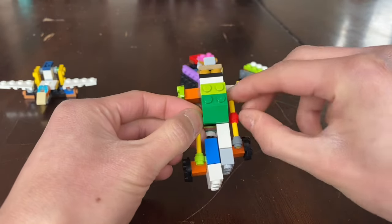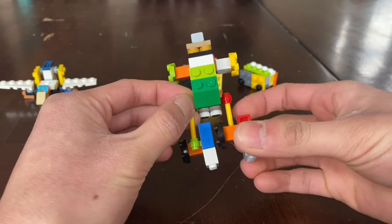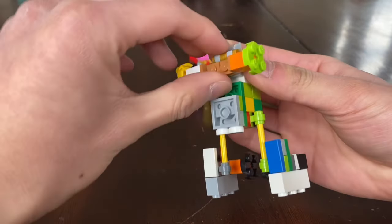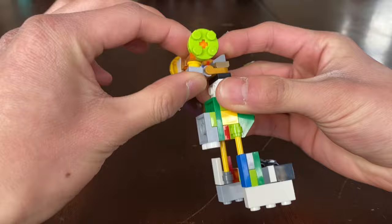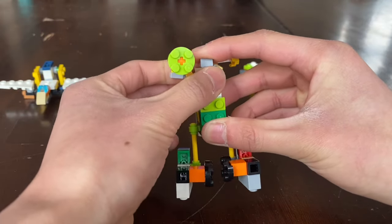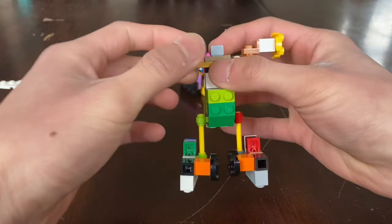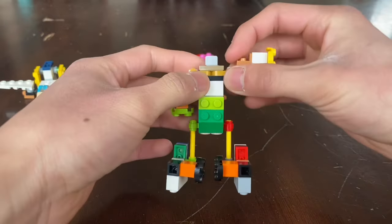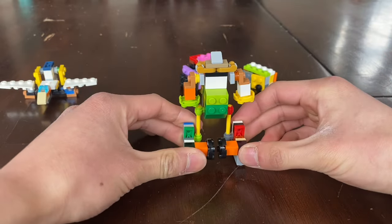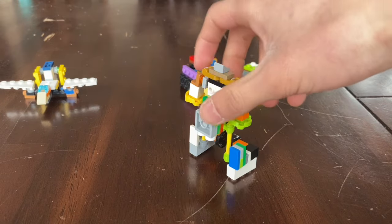Slide the legs down, rotate the legs, come in the back, bring this back section up and turn around, bring your arms forward, bring your arms straight, bring your arms down, and rotate the head. So here's Carl in his robot mode, and he has big feet.